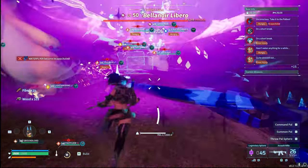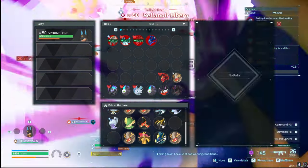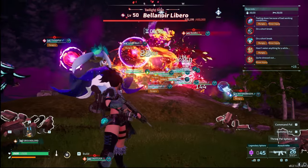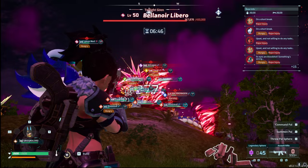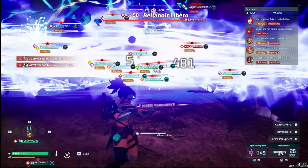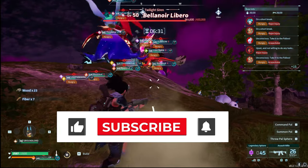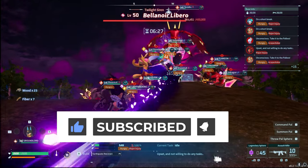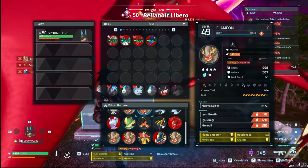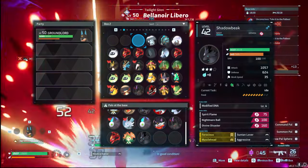I like how they made this raid system — instead of just defeating it once and being done, you've got to grind it out to get the best rewards. That's the end game content I'm looking for. Let me know what pals you get and what passive skills they have. I'll be grinding these out until the next boss drops. Thanks for the support, make sure to subscribe and hit the bell so you don't miss any raid guides, big updates, or Destiny content.